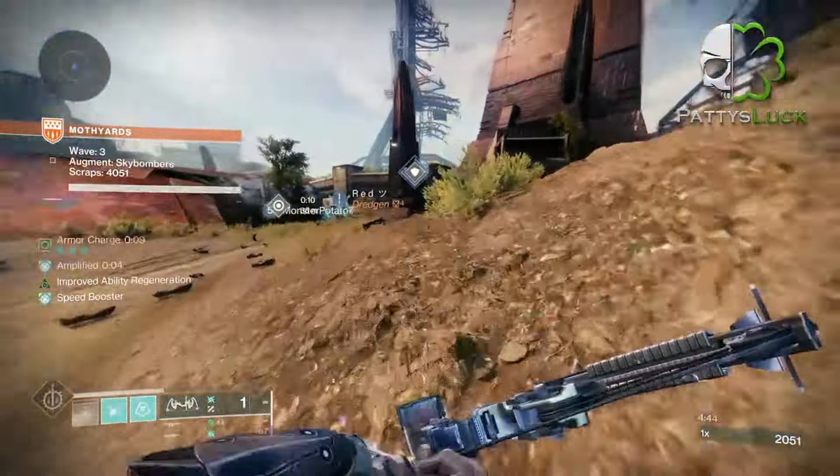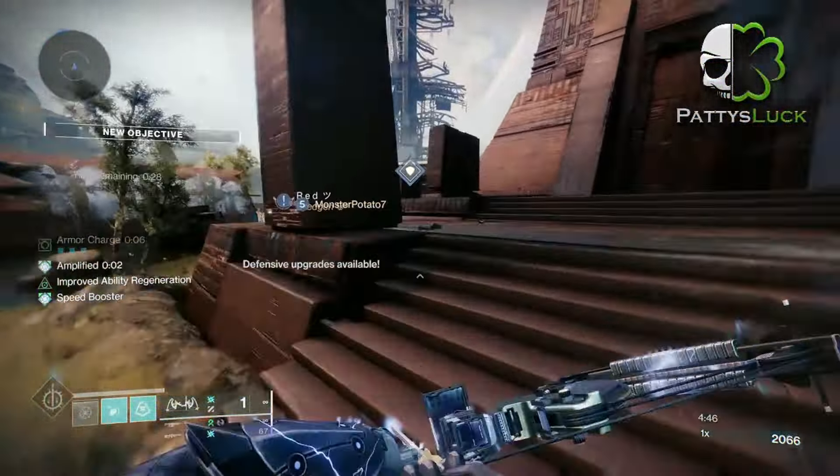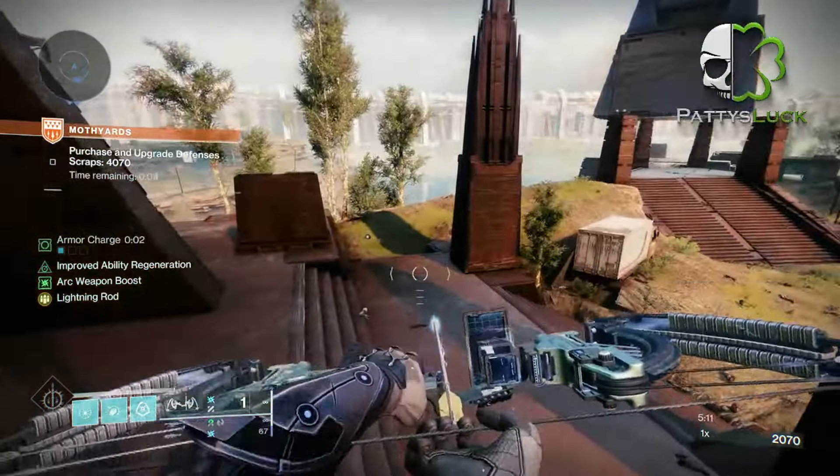The way you play this build is pretty straightforward. Rapidly defeat targets with your grenades and Arc weapons to generate Ionic Traces and Orbs of Power. Ionic Traces will continually regenerate your abilities while Orbs of Power regenerate your super. Once your super is fully charged, Star Eater Scales will collect up to a stack of four and make your super even stronger — in this case, Gathering Storm. Throwing this at a boss or large group of adds makes this a very powerful build.